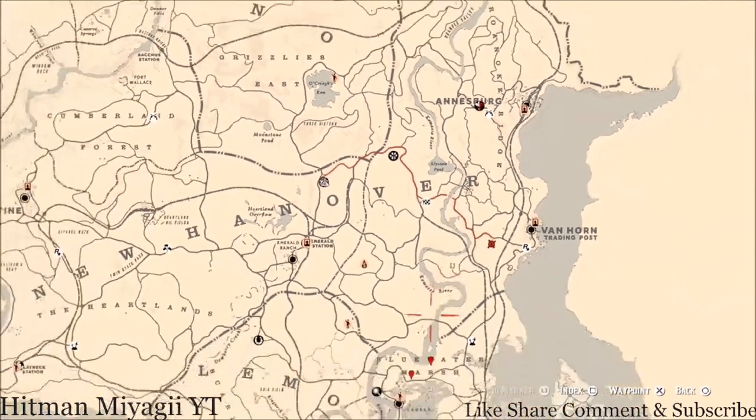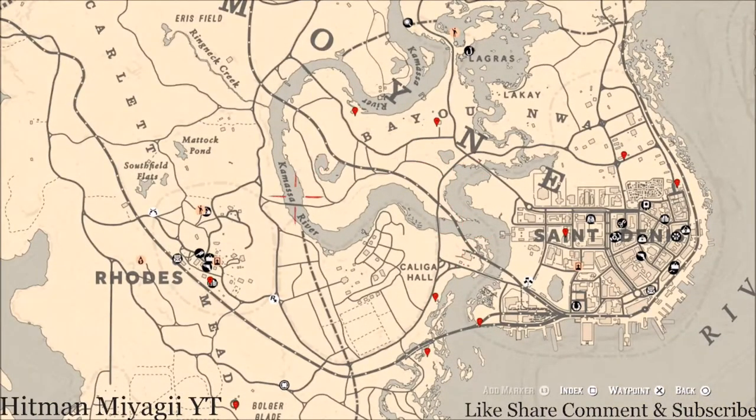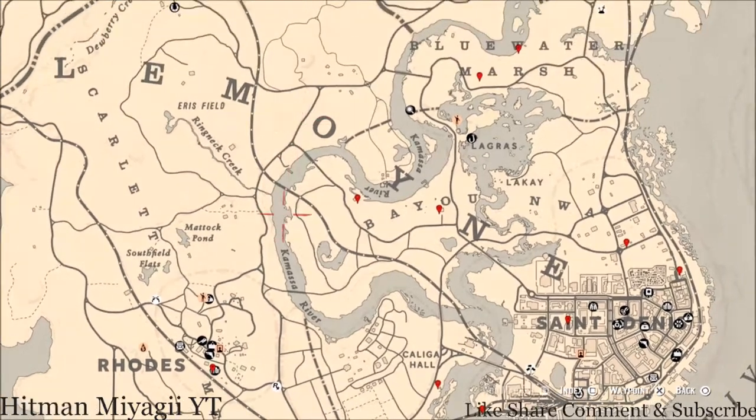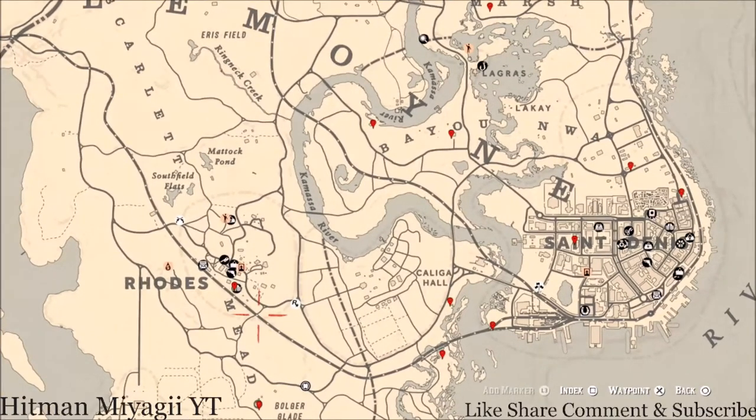Let's go down to the Lemoyne area of the map. The cycles for today, Thursday July 29th, are: family heirloom cycle one, all luxury cycle two, coin cycle three, arrowhead cycle two, wildflower cycle two, antique alcohol bottle cycle five, all tarot card cycle six, bird egg cycle two, and fossils cycle five.